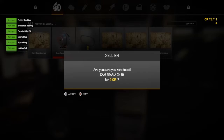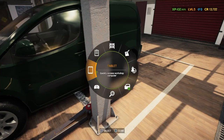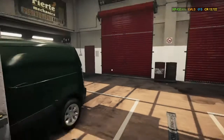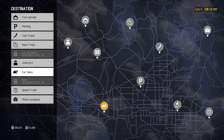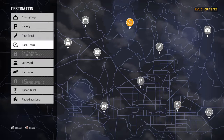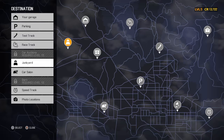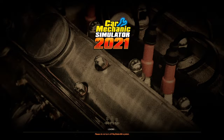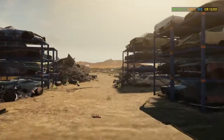We're going to see if we can afford all this, because I know I've unlocked some locations. I think I can go to the junkyard, and I can even go to the car salon, but we can't afford cars from the car salon. Barn requires level 10 - fair enough. We'll go to the junkyard and see what we can find. Drive costs 500 CR - it cost me 500 bucks to get here!